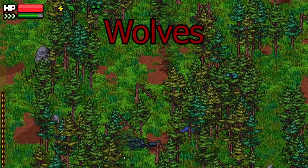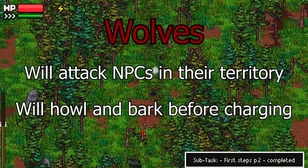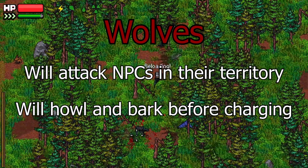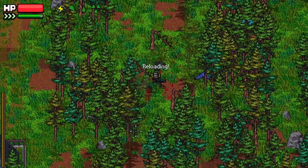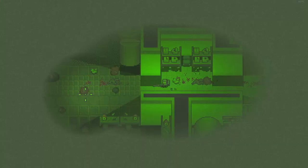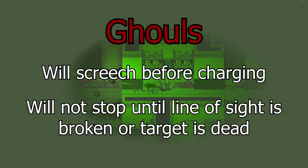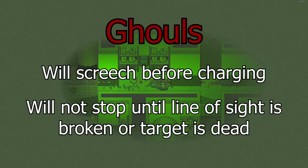Wolves will also reveal potential enemies since they attack most mobs in their territory. When a friendlier enemy NPC enters their territory, they will howl as a warning before attacking. You can use this to your advantage by either avoiding the area altogether or clearing it out with the information advantage you have. Ghouls will also make an audible screech when aggro to a foe and will charge them down, letting you know the general location of another NPC.